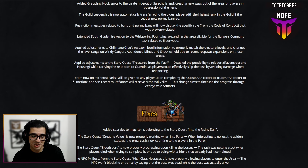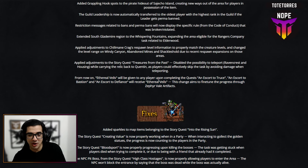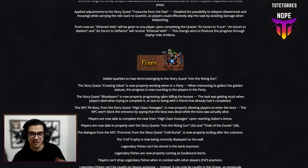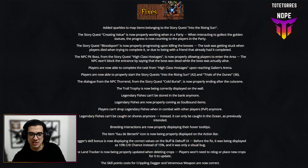They also added that from now on, Ethereal Veils will be given to any player upon completing the quests 'An Escort to Truce,' 'An Escort to Bastion,' and 'An Escort to Defiance.' Before, only one person out of 20 doing the event would get the Ethereal Veil, so some guild members had to do it 20 times before finally getting theirs.